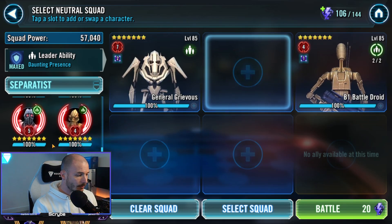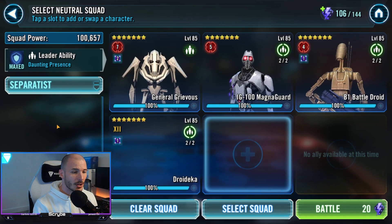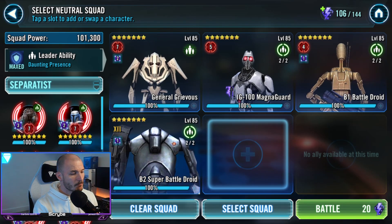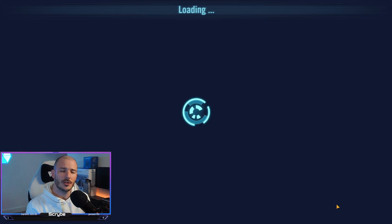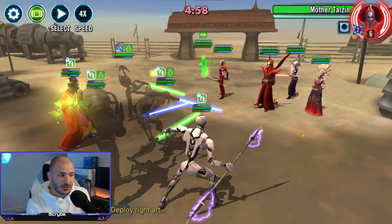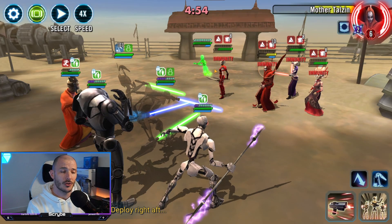There are a couple of teams we can use for droid kills, but the easiest one is your trusty Separatist droids. We don't really need Wat Tambor — let's go in with the standard GG team. You could potentially throw in Newt instead of Droideka, take in V2, and yeah, let's take in Newt just to have that little bit extra. All we're really looking to do is farm this back node. Yes, they're Nightsisters and they can revive — that's a good thing.